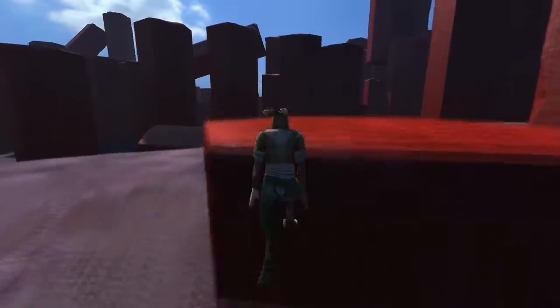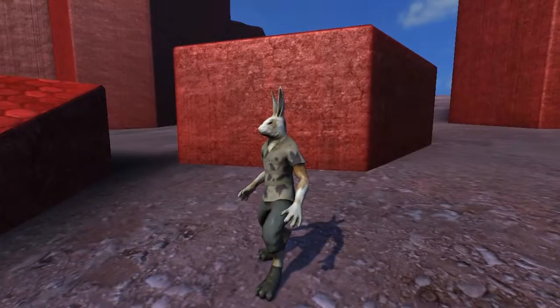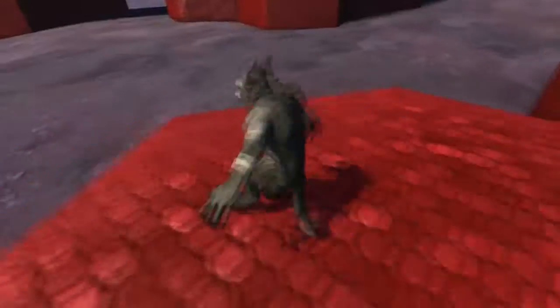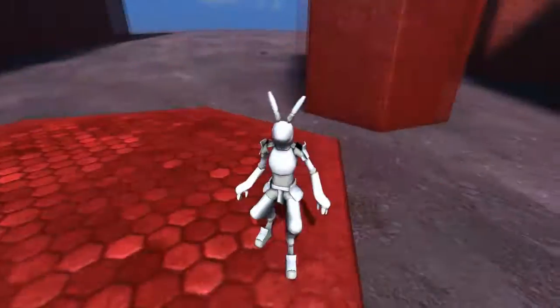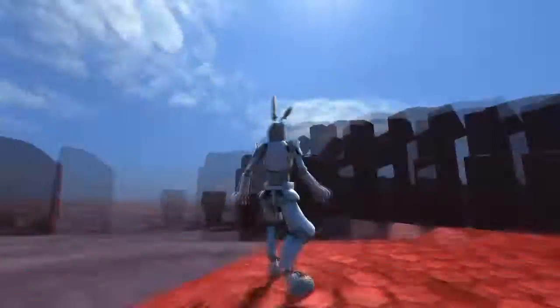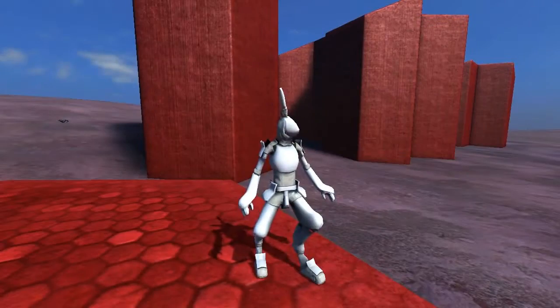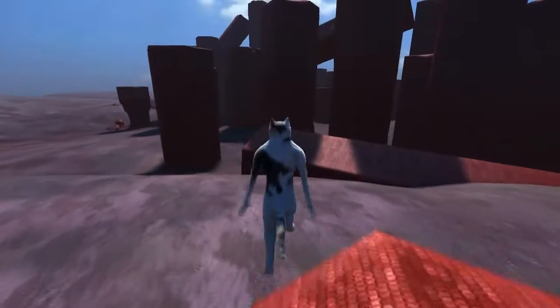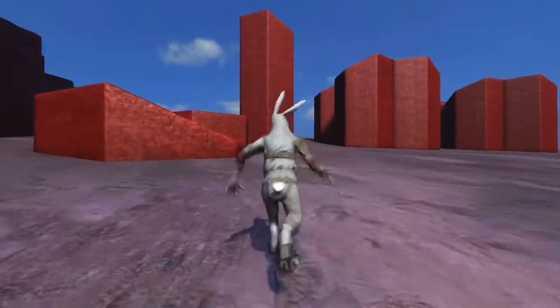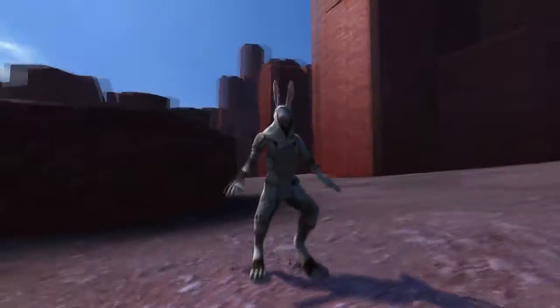I can spawn right back in with the number keys. Hitting three will give me this character, two, one. Four gives me this guy. Five will give me this guy — no idea what they're doing with this, but you can be a wolf if you so desire. Six will give me the Little Big Planet rabbit. Seven gives me something a little bit creepy — yep, that's a weird looking cat. Eight gives me the Assassin's Creed bunny. We'll stick with this guy because I quite like him.